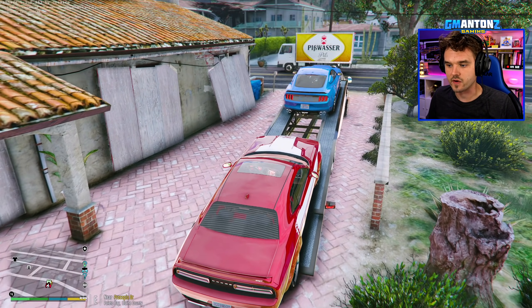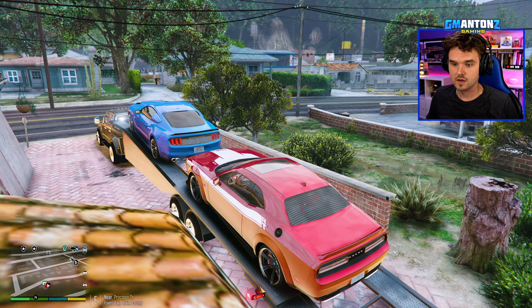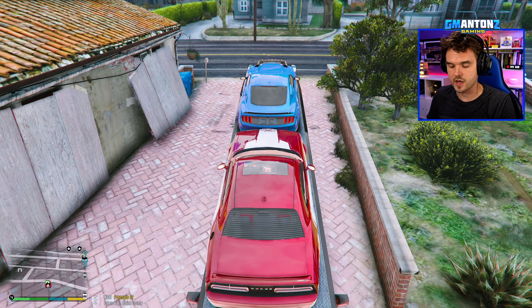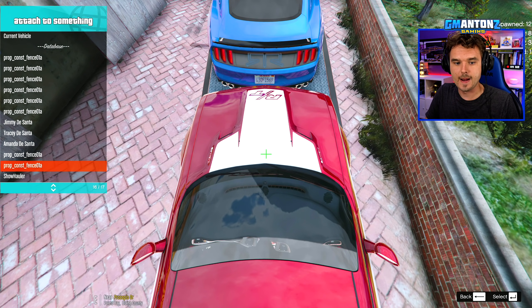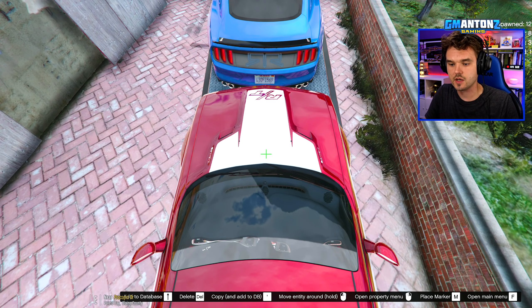Now we should be able to move her up. Perfect. Let's get close but not hit the Mustang. Okay, I think we're good — let's go ahead and attach her to the trailer, attach her to the show hauler. There we go. Challenger is attached. Mustang is attached. Everything is ready to go.